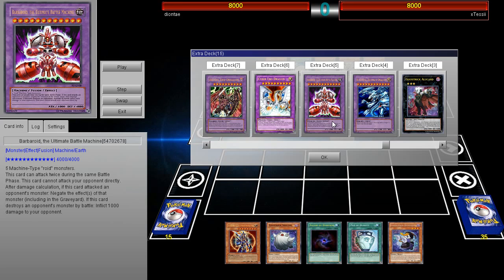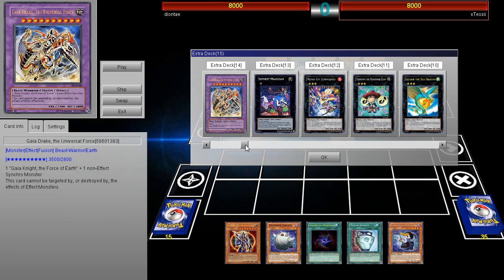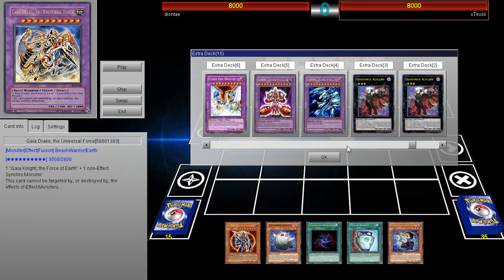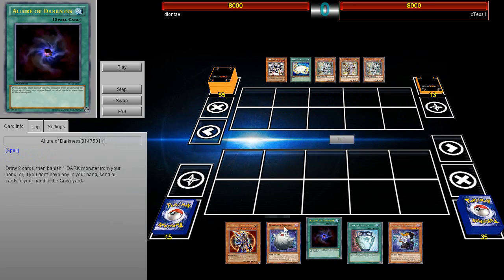Barbarid has 4,000 attack and you could almost OTK just off this card. It can't attack your opponent directly, but if you destroy an opponent's monster by battle, they take extra damage. If they have two weak monsters — say Tour Guide into Tour Guide — you just attack them both for game. That is absolutely crazy. I think Barbarid is probably the safer card he goes for most of the time, but nonetheless it's a pretty awesome deck.